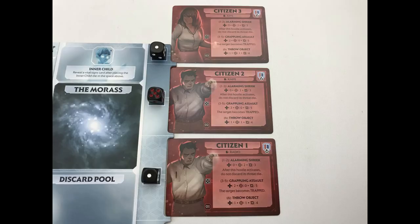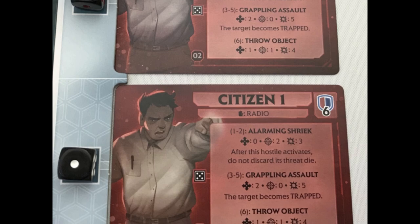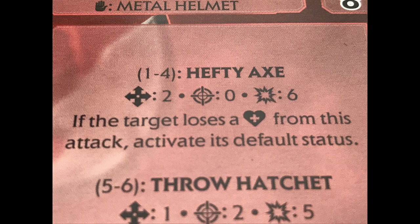At the end of a player's turn, if the situation is safe with 3 or fewer dice on the threat track, or you have just taken an enemy turn, play continues clockwise. But if at the end of a player's turn there are equal to or more dice on the threat track than enemies in play, the enemies take a turn over 2 steps. Step 1 — Enemy Activation: activate each enemy from top to bottom on the threat track. Roll a die from the threat track, then match the number rolled to the enemy's action — for example, on a 1-4 this enemy uses their Hefti Axe ability, on a 5 or 6 they use Throw Hatchet.